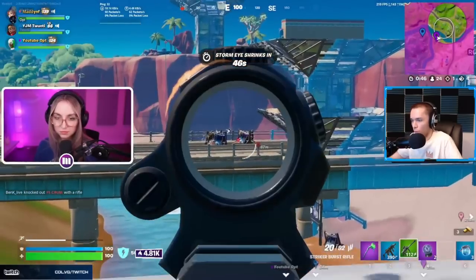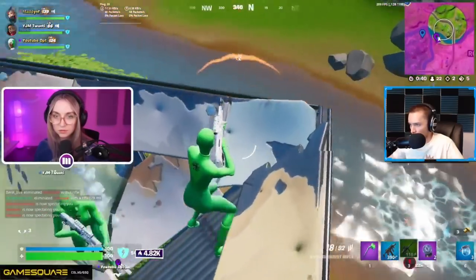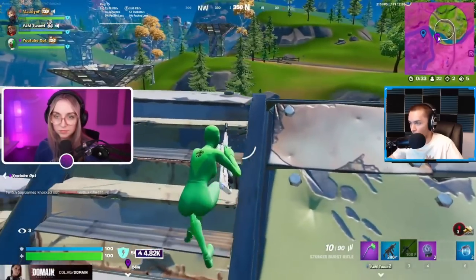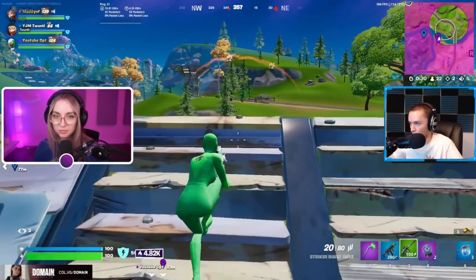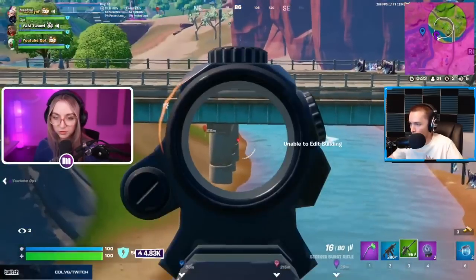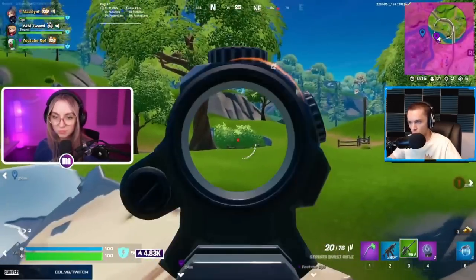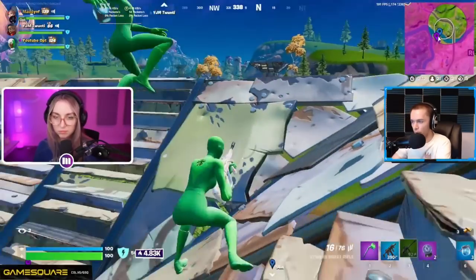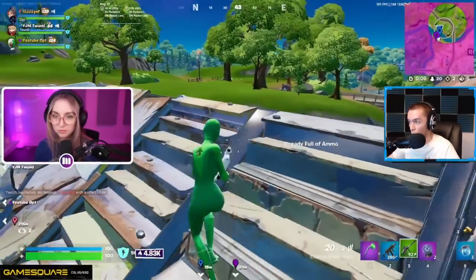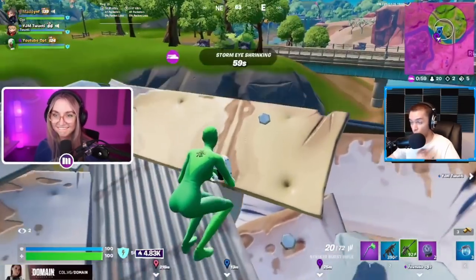They end up getting sniped out, so they throw another port-a-fort — that's one of the benefits of having so many. Whenever any team fights they end up getting focused, and then you can just third-party AR them. They end up getting half their zone here, which is really, really nice. They're in the best spot here and they have so many extra port-a-forts to burn. One of the bad things about getting zone in zero build is that you get hard focused — there are so many people that have to rotate in. You can get a lot of kills but someone shockwaving onto you can just hard grief your game.